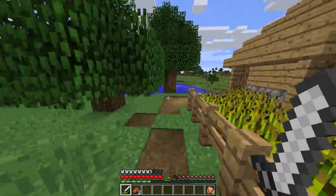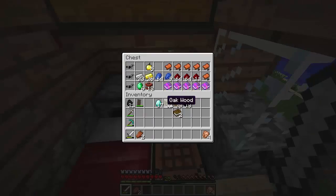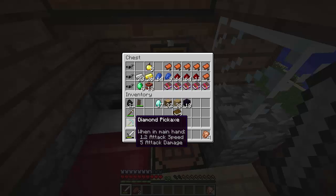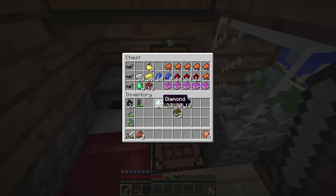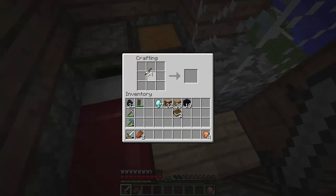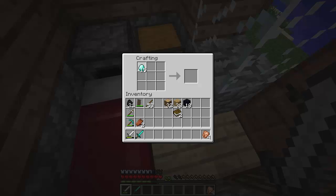Let's see what we can get for a diamond sword and on our pickaxe, and then eventually we should do our diamond armor as well. We have a total of 17 XP. I think it would be safe to keep using this diamond pickaxe — we can always fix it in the future. But let's make ourselves a diamond sword. I think the diamond sword would be much needed for our safety, so let's see if we can get a good enchant.